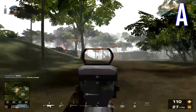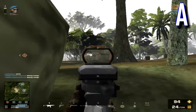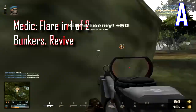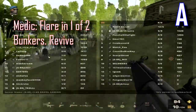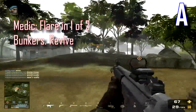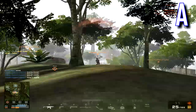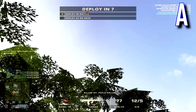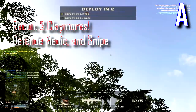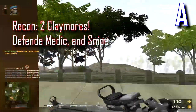Medic, post up in one of the two or three bunkers that I'm looking at right now. Post up in a bunker, plant a flare there, revive if it does not threaten your livelihood, and go from bunker to bunker or bunker to a house — just go near the flag to revive players, then pick off enemies using the bunker as cover. Recon, go with a medic and plant two claymores — not one — in that bunker to fully deny enemies trying to dislodge the flare. Strike the flag if necessary.